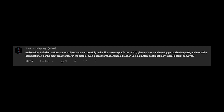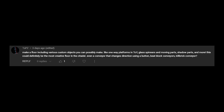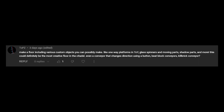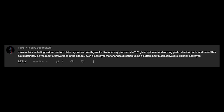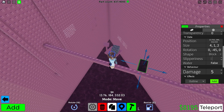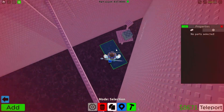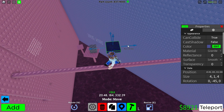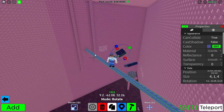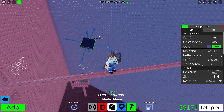The third comment says: make a floor including various custom objects like one-way platforms, glass spinners, moving parts, shadow parts, and more — even a conveyor that changes direction using a button, beat block conveyors, kill brick conveyors. Basically a lot of combinations of different client objects. So for example, I can make an ice kill brick — you take damage and also slide on it. We're not going to mark the ice kill bricks, you'll have to figure it out yourself. But remember, if the pushbox falls on path one, you get softlocked.